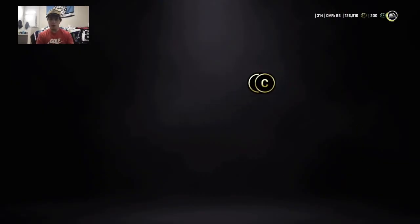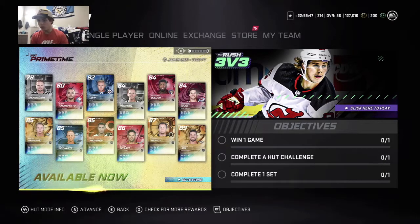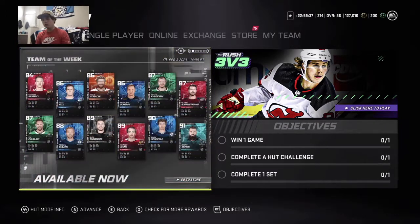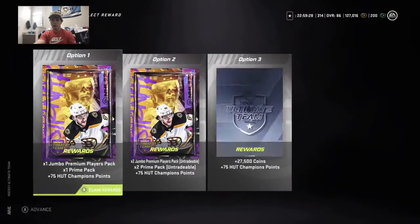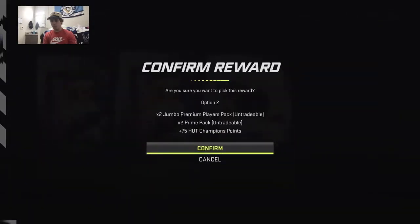New cards — Yossi got one. I'm surprised. Someone had a hat trick for me, I don't even know who. But anyways, let's get right to it. Rivals — I'm not sure where we placed because we didn't get to play much. We're going to take untradeable, so we have two jumbo premium packs and two prime packs.